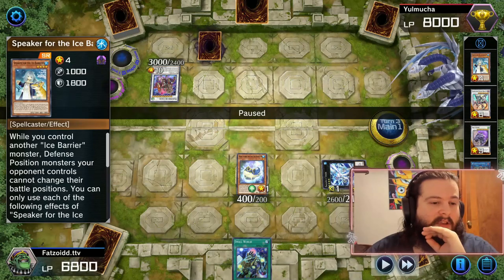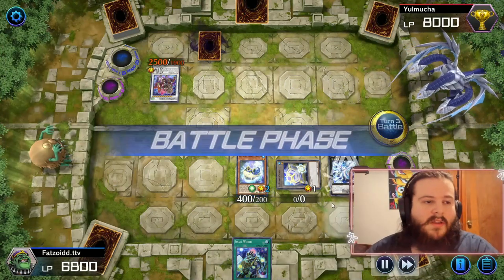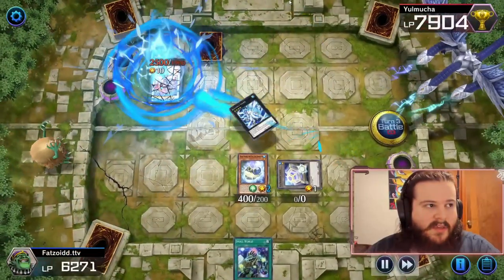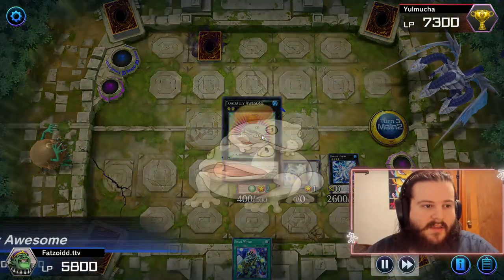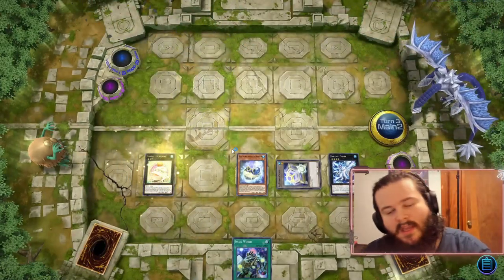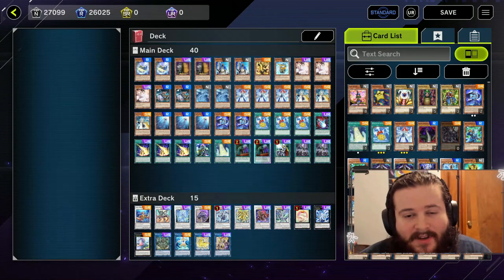We activate Speaker — Speaker lets us summon a level one token, brings his attack to 2500. We switch Albaz to attack position, I assume he's playing DPE. He hits us for 200 and now we make our Totally Awesome and our opponent is done. People who concede immediately are crybaby losers.